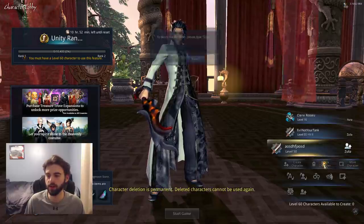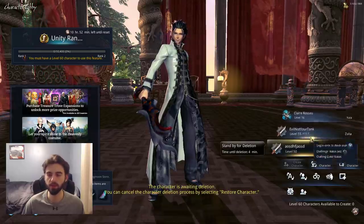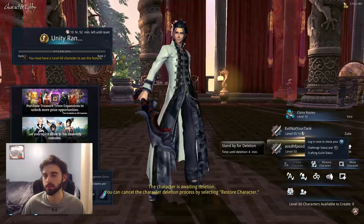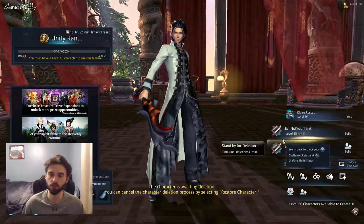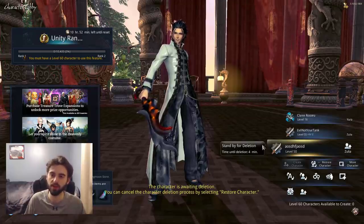To try a different class, click the change character button at the bottom to go back to the character selection menu. Delete the character you just made and create a new level 60 character to try a different class. Because you have two character slots, you can delete one character and start the next slot, then go back and forth until you've experienced all the characters you want to try. In five minutes after deleting, you'll be able to do it again. Then pick your favorite class.